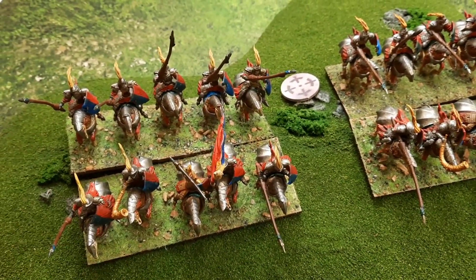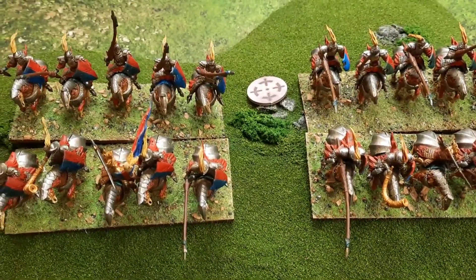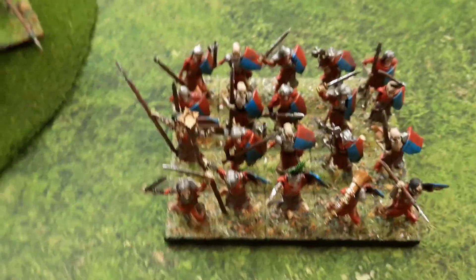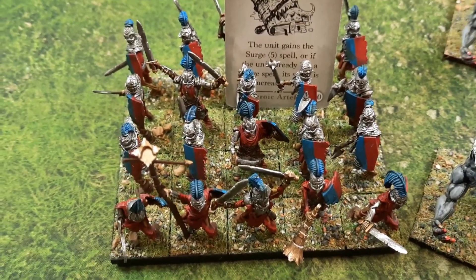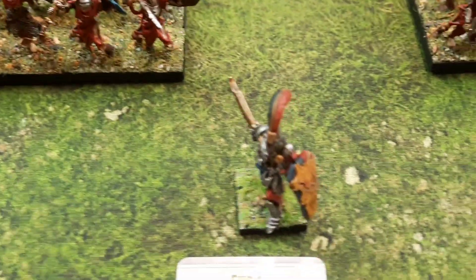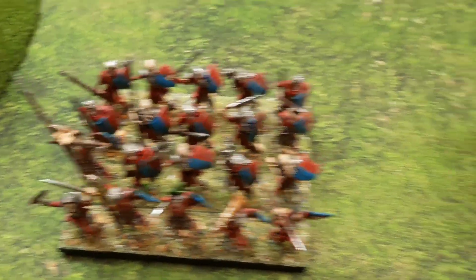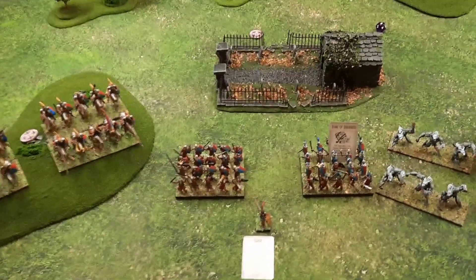Okay everybody, this is my thousand point Kings of War Undead army. We have two regiments of Revenant Cavalry — nothing special about them. I have a unit of normal Skeleton Spearmen. Because I got the points wrong and was 20 points over, I have a regiment of Revenant Knights who've got the Tome of Darkness, giving them Surge 5. I then have two regiments of Werewolves — nothing special. And then my Revenant King, who I've paid to have the spell Surge as well. The idea is the slower units go forward using the book, and he can Surge them to keep them roughly together, while the fast units go down the flanks.